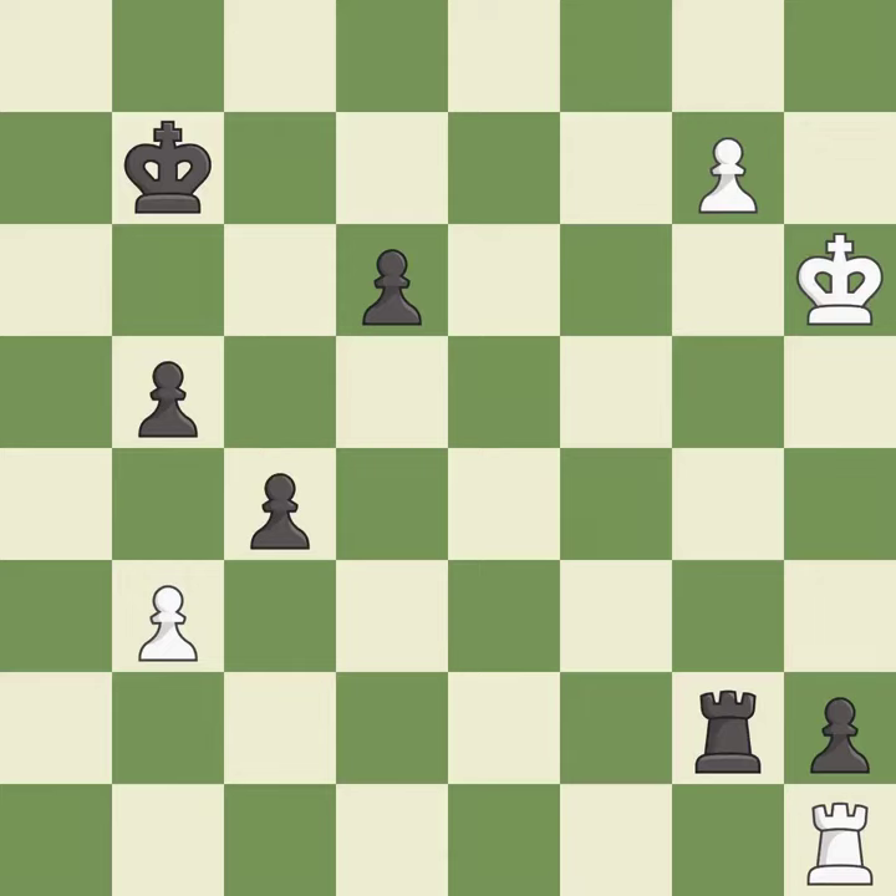This is the strongest option — it is best. This is an equal trade — it is good. Recaptures — it is best. This threatens to promote a pawn to a queen — it is best.